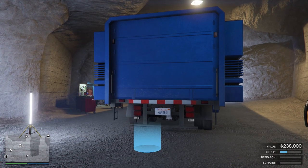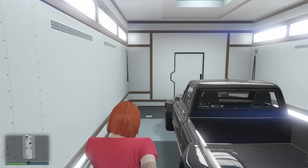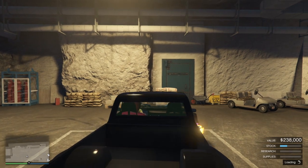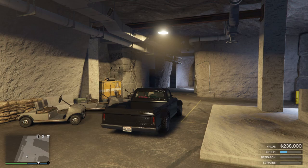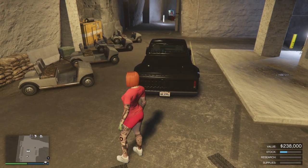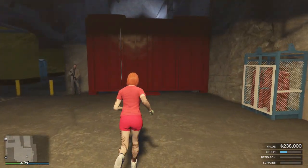First we need to get the car we want to duplicate out of the MOC, so I'm going to get into the MOC right now and get it out. This is the brand new Yosemite — I bought it, I'm going to dupe it, keep the copy and sell the original. Park it on the side right here and hop out. Keep an eye on the license plate — the last three numbers are 994. Don't forget that number: 994. Now we're going to exit the bunker and head to the facility to continue the glitch.